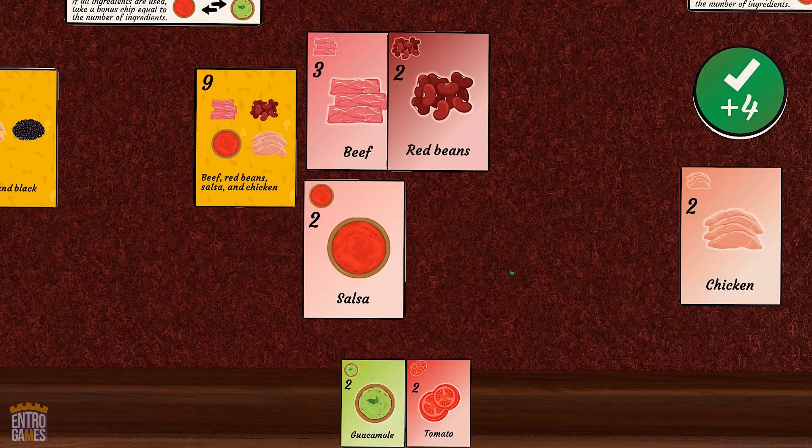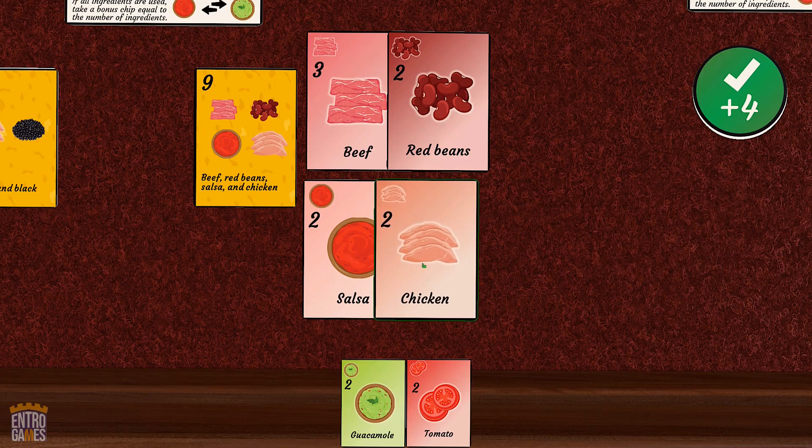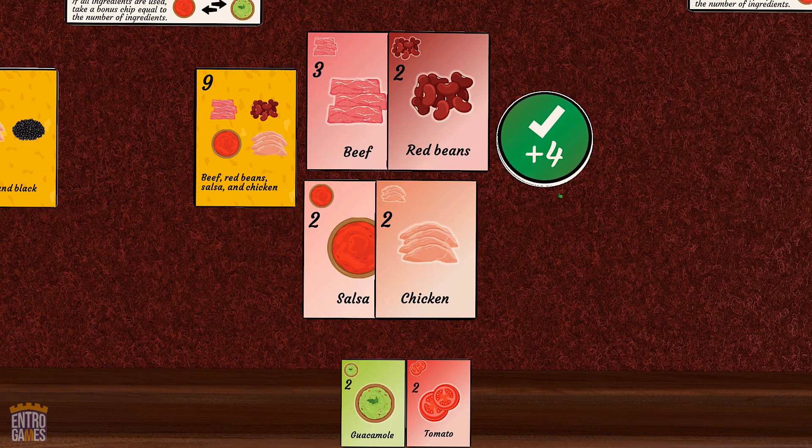To complete an order, have the ingredients you've played on it add up to the number on the order or higher. If it's exactly right, you'll get to take another action immediately, and if you've used each ingredient on the card, you'll score a bonus for your accuracy.